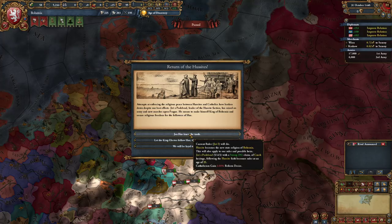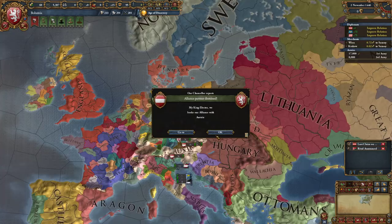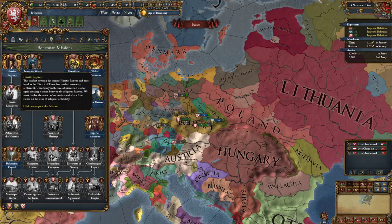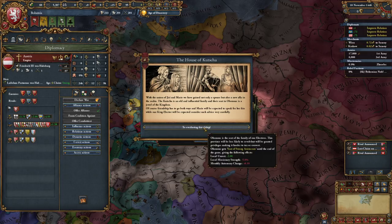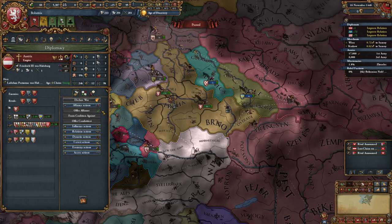Let's see how it goes. Looks like Austria broke relations. He actually would have read that alliance though. Hussite regency - missionary maintenance cost, let's take that. We can convert some of the Catholics. The House of Podiebrad - we got a 4-6-3 heir. That's actually pretty good. We cannot ask Austria for this as we need to have a positive opinion of them - currently at 97.